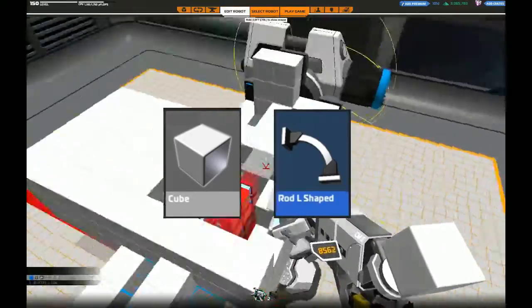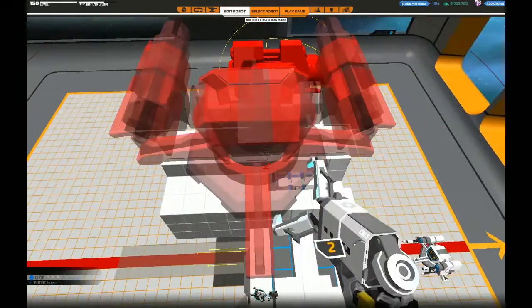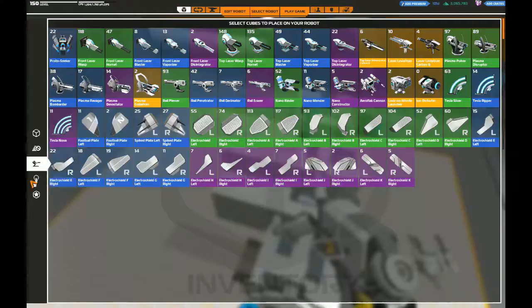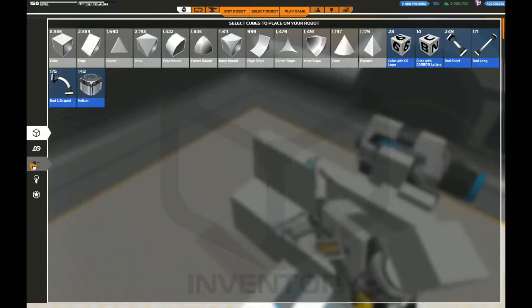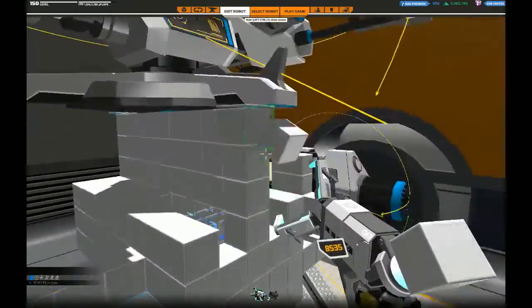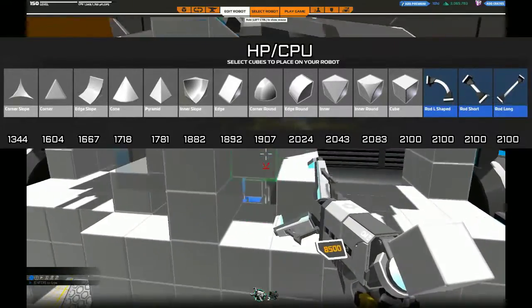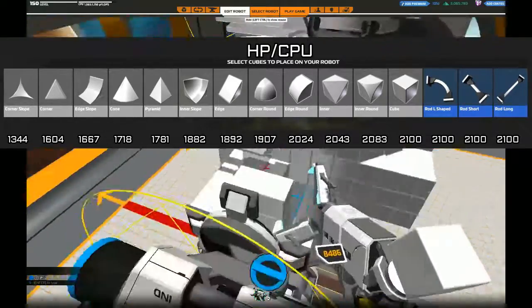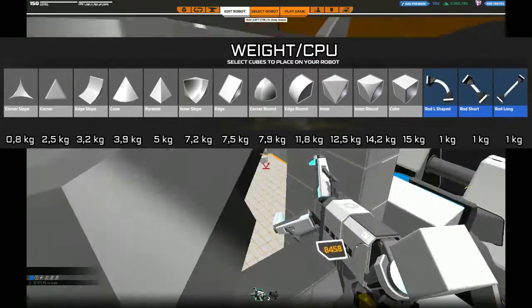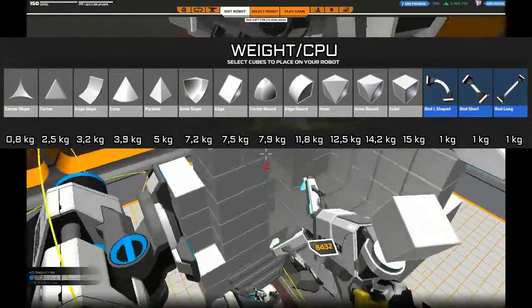More precisely, we will talk about how to choose the right cubes when you construct your robot in order to optimize your build. What I will show you in this video is that for some builds you might actually end up with less HP when you choose to construct cubes with more HP, at least if you want the other properties of your robot to stay the same. Full cubes and rods have the highest HP, and corner slopes have the least, and we also got everything in between. They also have very different weight — the full cube being heavy and the corner slope being very light. Rods stand out here because they both have lots of HP and low weight.